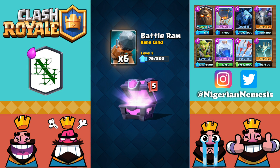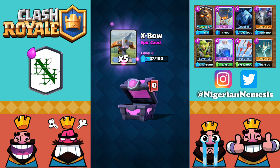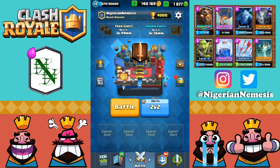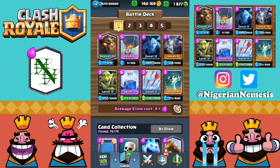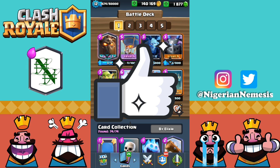Let's pop open this last magical chest — battle rams, archers, wizards, bombers, infernal towers, no legendary, but we'll take the X-bow and try to get it to level seven. Here's the deck one more time: lava hound, balloon, goblin gang, minions, mega minion, arrows, lightning, and tombstone. If you guys enjoyed the video, go ahead and smash that like button, and if you're new to the channel, hit that subscribe button for more daily Clash Royale, Clash of Clans, and Brawl Stars content. Hope you guys enjoy the rest of your day — peace!